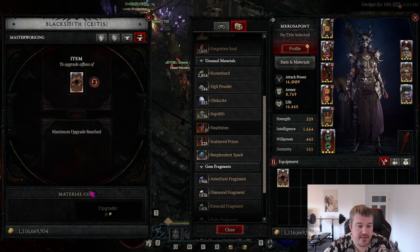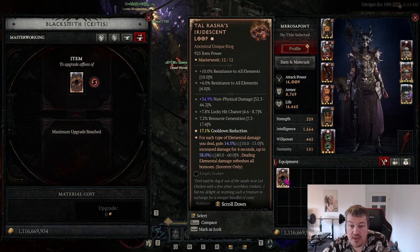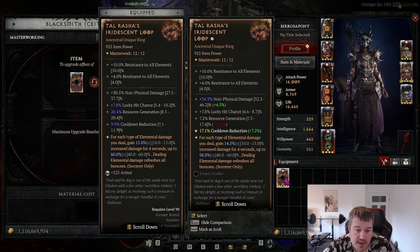At least it's none of the ones we cannot use — non-physical damage is fine, cooldown reduction is fine. This ring is actually a great improvement compared to my old one, because I'm getting 7.2 percent cooldown reduction with that ring already as it is now, and I can still improve it later if I have more funds.